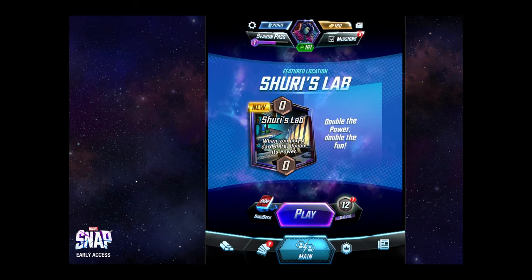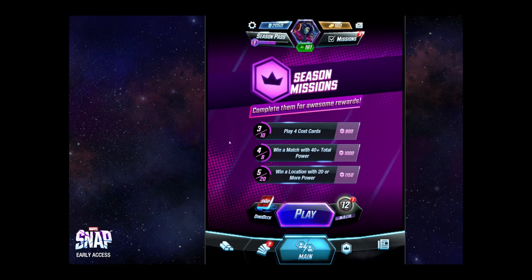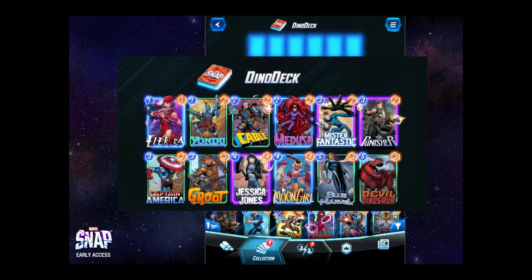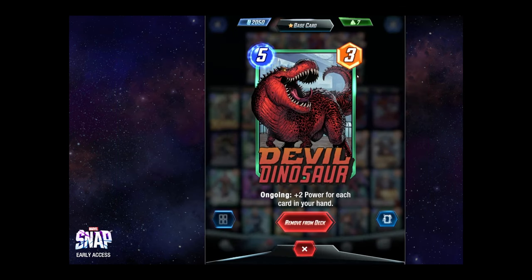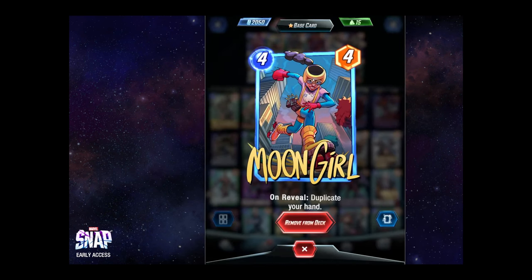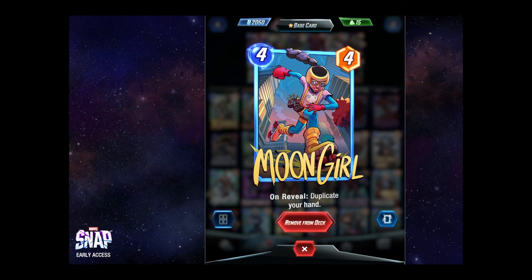Welcome to Smart Snap. We are here playing more of our Snap, trying to get out of or through Pool 1, and we'll see what we can do. So we're going to play with this Dino Deck. The keys for Dino Deck, again, are right around Double Dinosaur, which is plus two power for each card in your hand. So we want to maximize what's in our hand. The obvious card to go with that is Moon Girl, which we recently got for our Pool 1 progression.